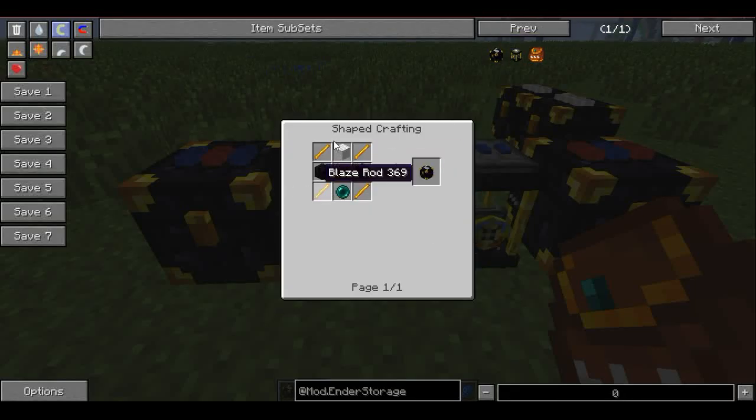To make the ender chest, you need four blaze rods, two obsidian — so it's less cheap than trying to get obsidian — then the pearl and any color of wool. It fits white here because the top of it has white, but you can use green and this would have green on it, and then a chest.